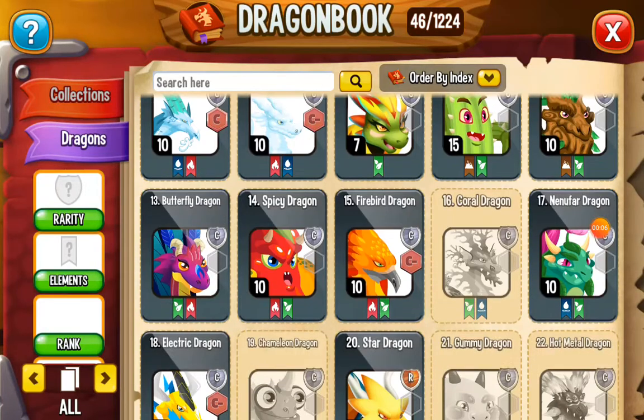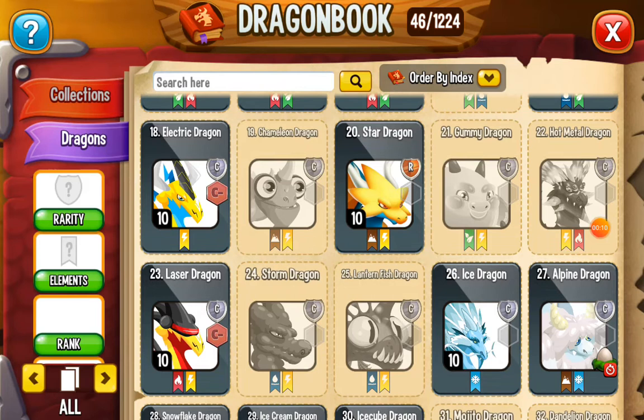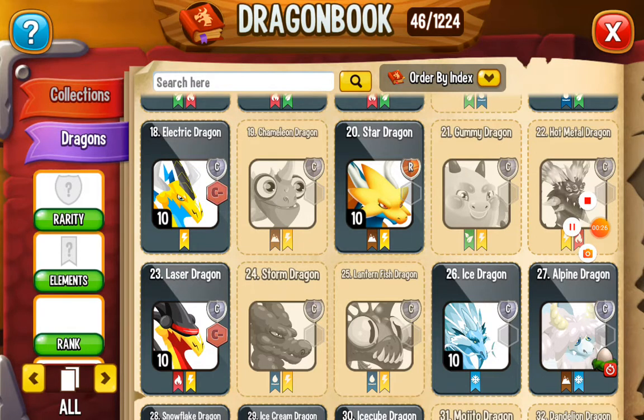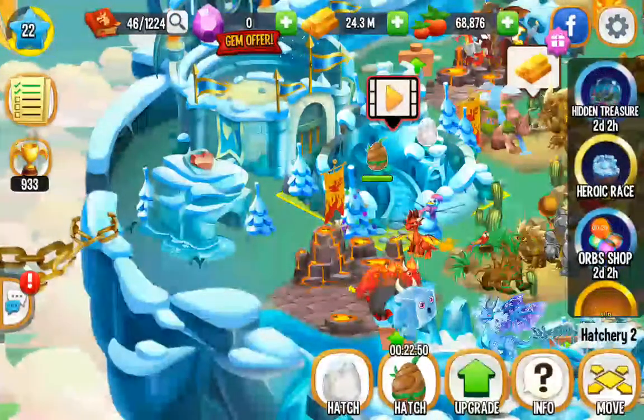Wow, I have all these dragons, they're so amazing. The alpine dragon — I'm going to see it. All right, I'm going for it. I'm going to hatch her egg — here is her egg, a snowy ball.